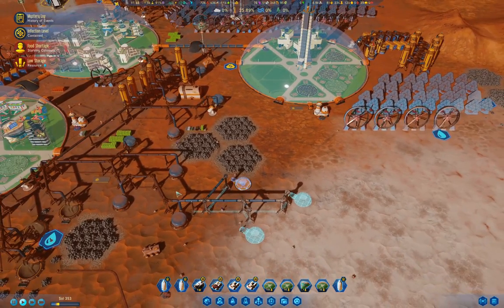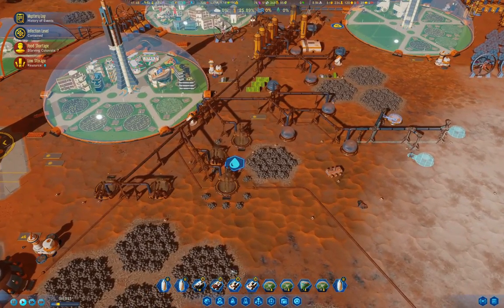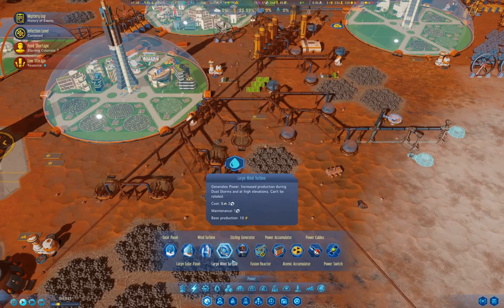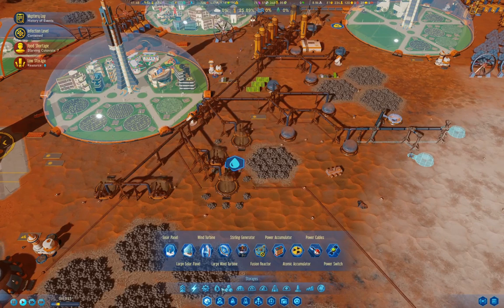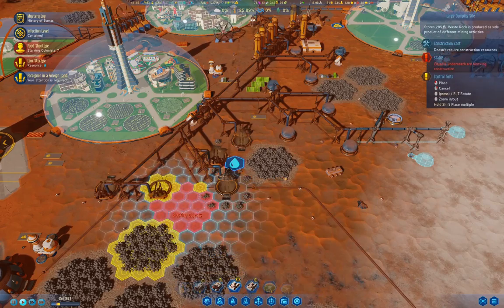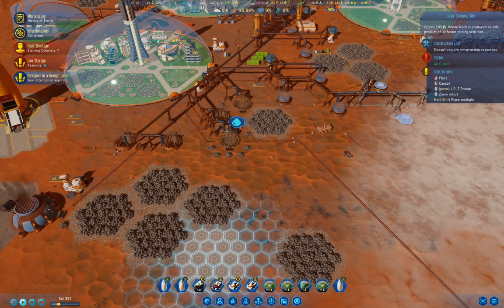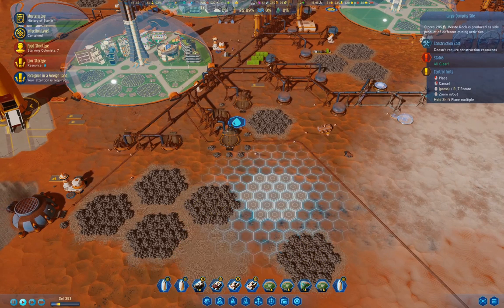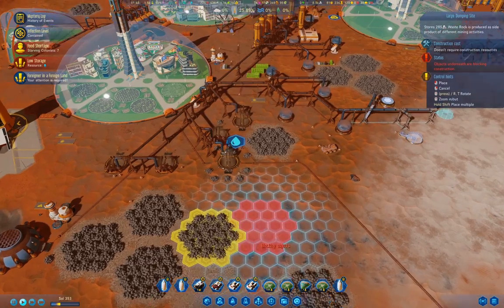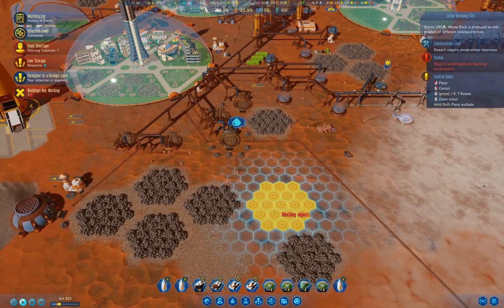Of course, it's not clear that I haven't messed it up. Looks like we also need storage for waste rock, so let's put one of those up here, and maybe stick one here.